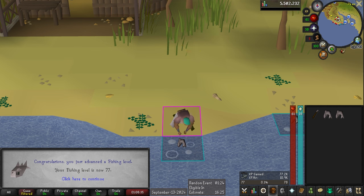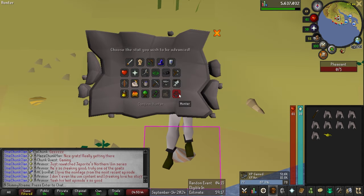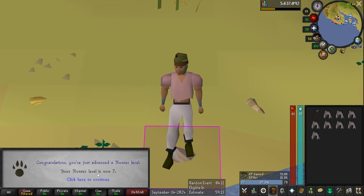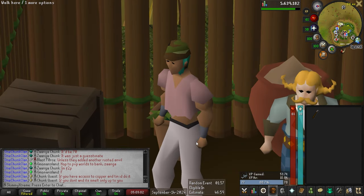Through the power of editing, here we are at level 77 fishing, getting about 11k experience an hour, and I believe I have about 1,100 sharks in the bank right now. Not a lot of interesting things happening while fishing, so we're just going to speed by these levels. Another XP lamp going into hunter — that is level 7 hunter. We got 2,500 sharks, which means I'm officially halfway to the drop rate on the big shark.